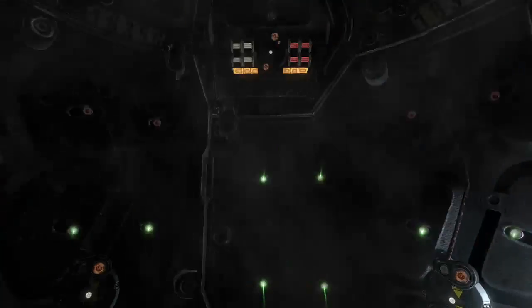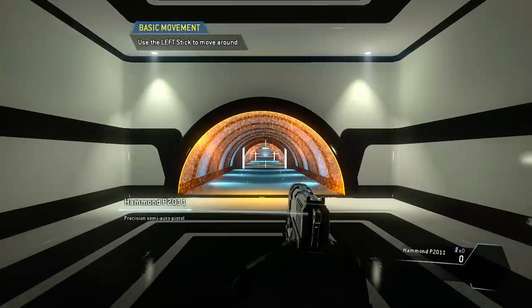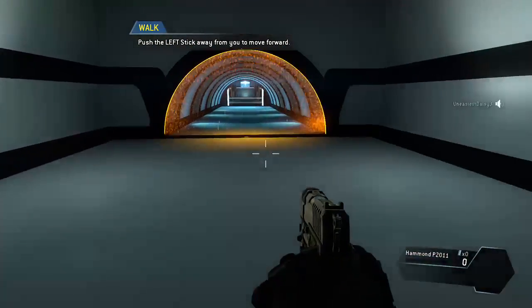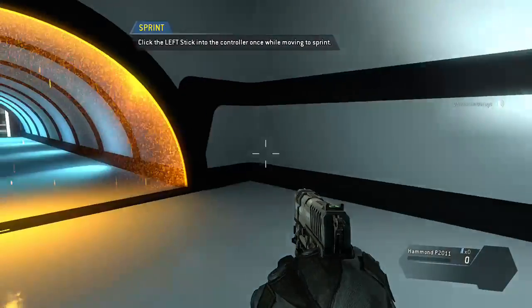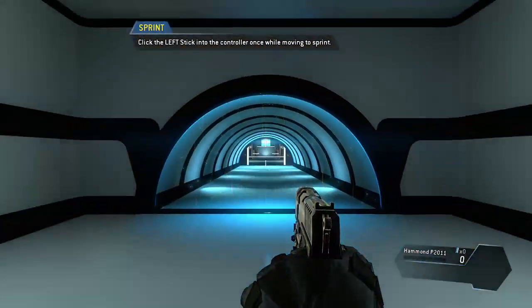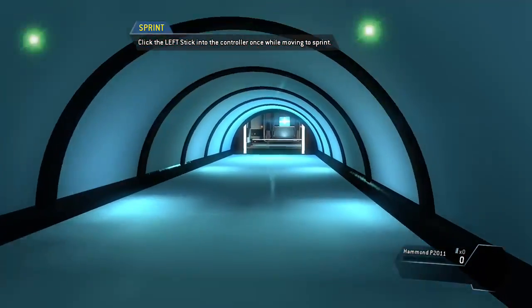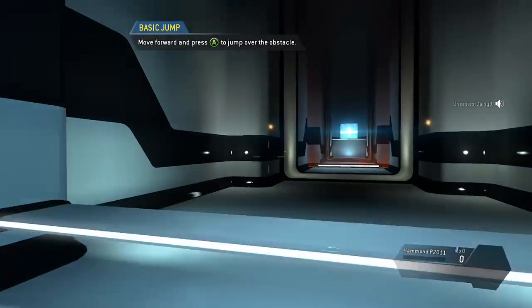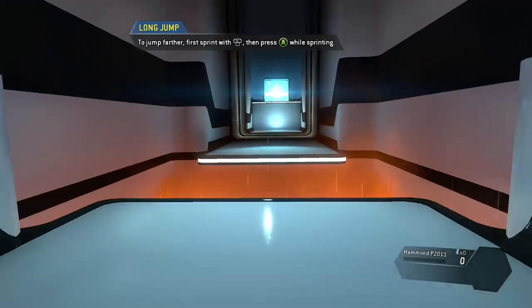Simulator initializing. It's the Matrix. You are free to move around the simulation. Please walk through the tunnel in front of you. I ain't walking. All right, I walked. Sprint through the tunnel. To make it past this set of closing doors, you must sprint as you move. I'm sprinting. I made it.